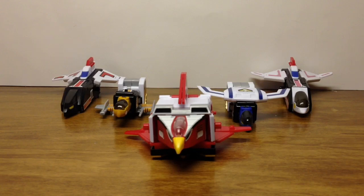Here is our Super Mini Pla Jet Icarus. We have all five Jet Machines laid out: from left to right, Condor, Owl, Hawk, Swallow, and Swan. Now, we know it is called Condor, however because of Romanization they left the R to L, so it is listed as Condol — semantics. Let's go and look at each of our individual vehicles.